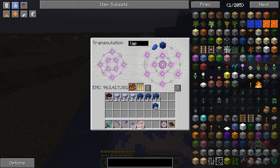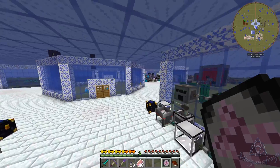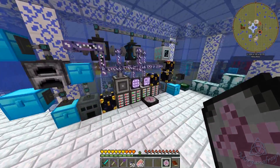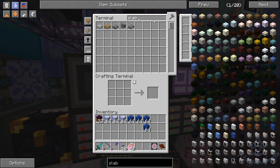Now, what kind of slabs? Can I make a slab out of these? That's the question. Let's see if we can... we cannot. Can we make slabs out of this? We cannot. What kind of slabs can we make? Dreamwood, Living Rock, Lapis brick slabs.